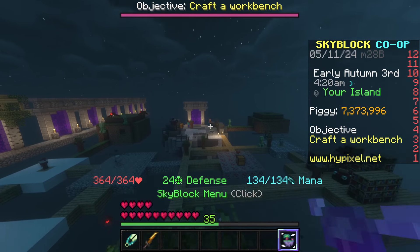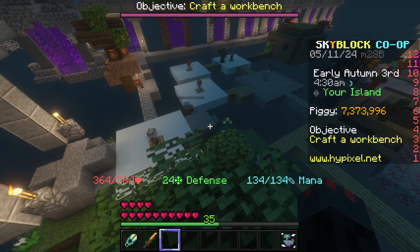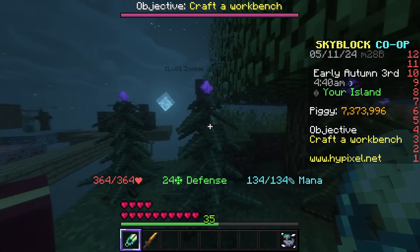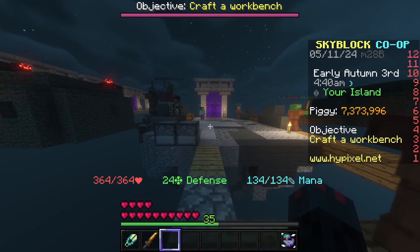To prove it, I've completely emptied out my inventory and my accessory bag, minus the piggy bank, to show that all you need are just a few items. This Moby Shears — I will tell you how to get it, it's super cheap — and this Rogue Sword, you can get it for free from one of the NPCs.